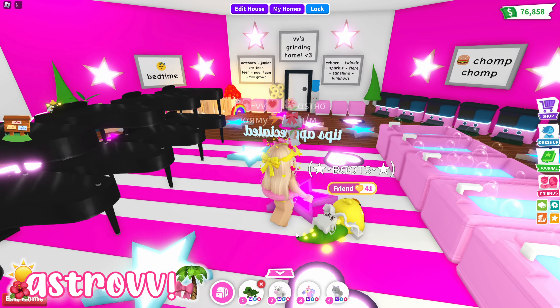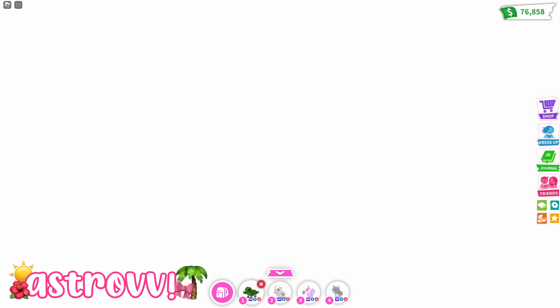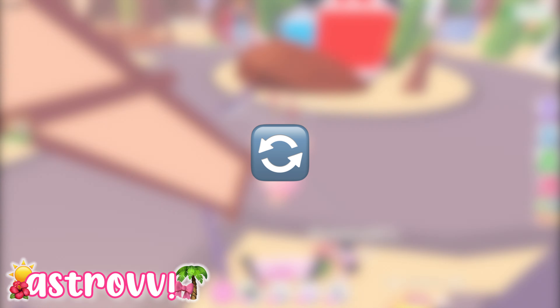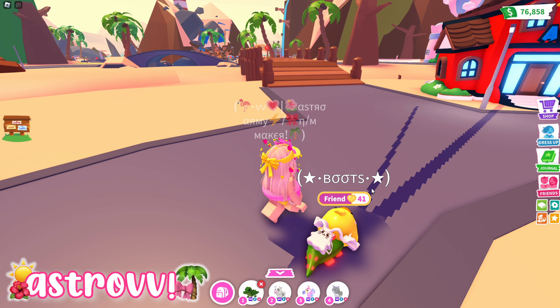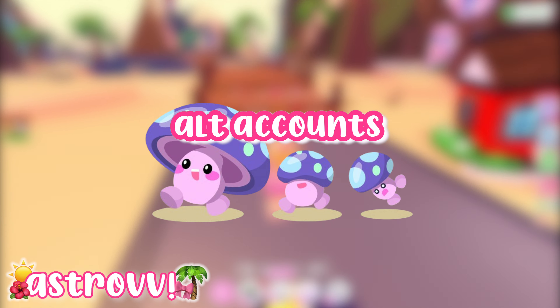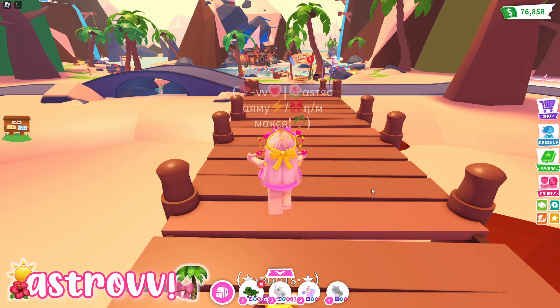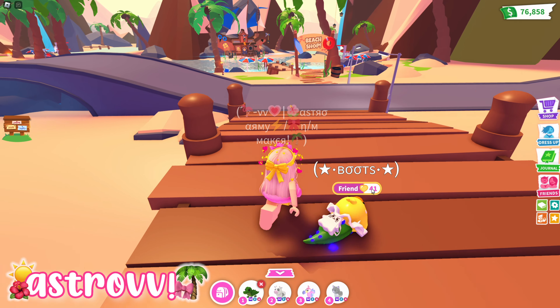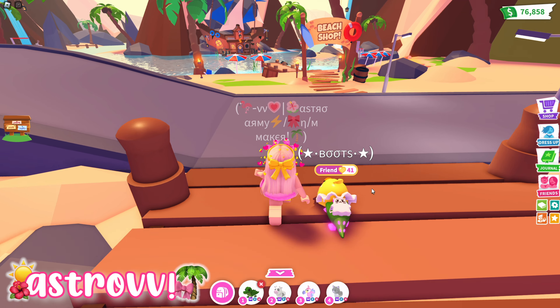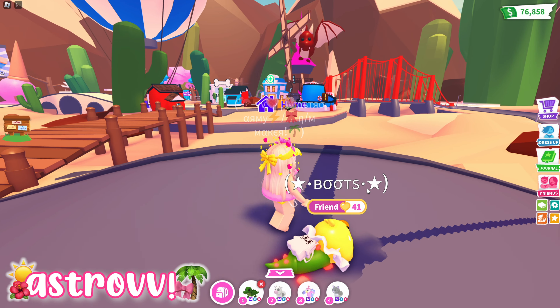My next tip is raising pets. If you want to get neon or mega pets it's gonna be tricky, but there are many different methods — one of which is trading, which we'll get into later. First, here are some methods to make aging fast. The first one is the use of alt accounts to raise multiple pets at the same time, giving you more of a four-for-the-price-of-one deal, because it takes the same amount of time to raise a pet to full grown but you'll be getting multiple pets full grown.